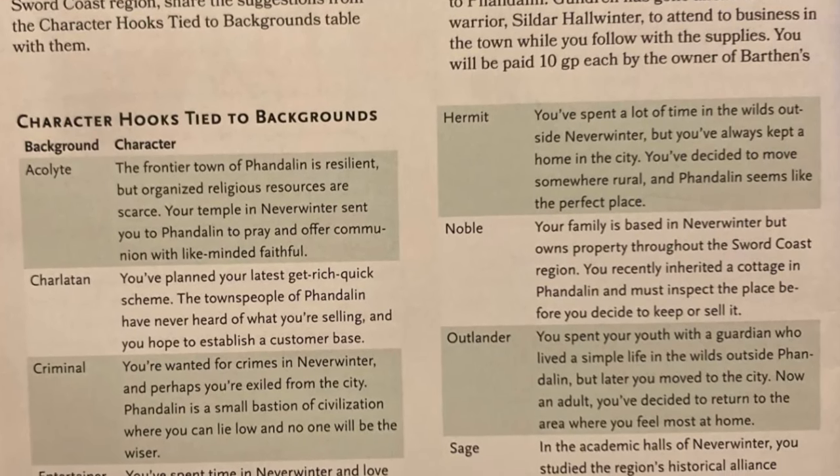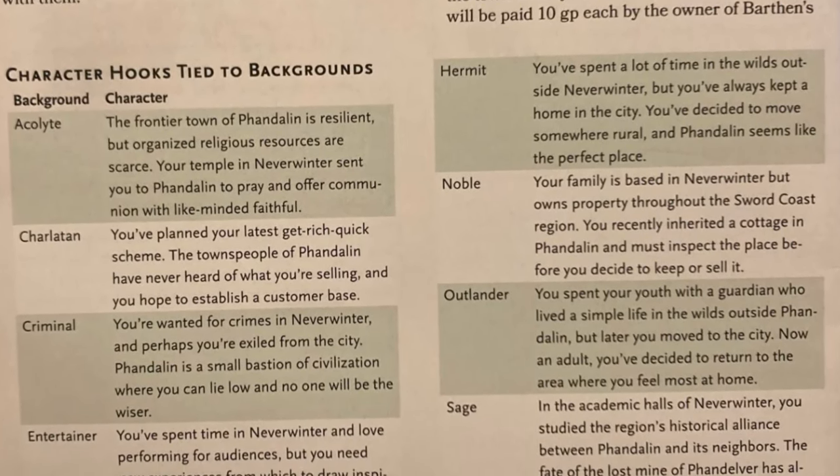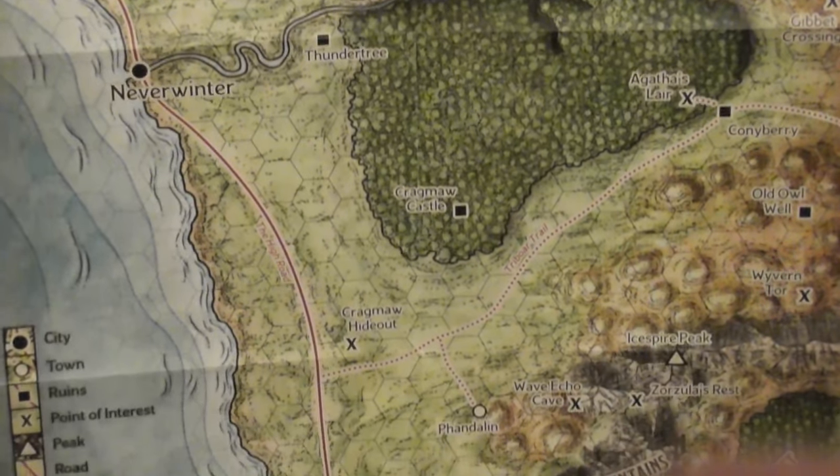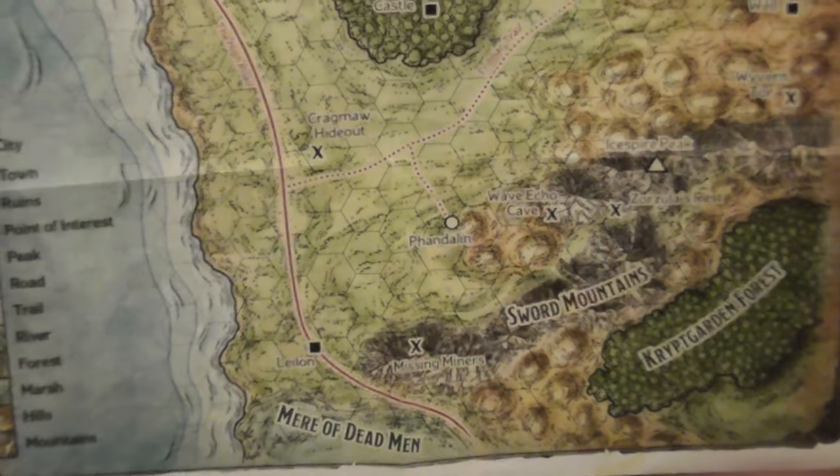I'm presuming that you own the book as well — I'm not going to read it word for word. Your players might find it useful to tie their characters in with adventure hooks or character backgrounds explaining why they would come to Phandelver or be in that area. The adventure starts in Neverwinter, a massive city, and it's a wagon that you escort to Phandelver. Let's just mention a criminal background here — you're wanted for crimes in Neverwinter, so you're basically lying low in a very quiet village.